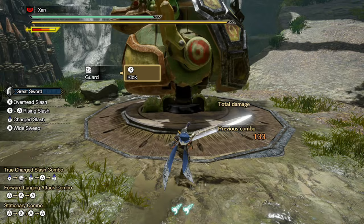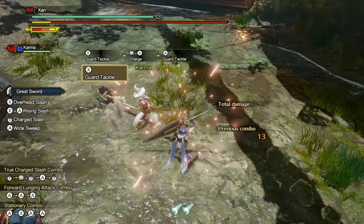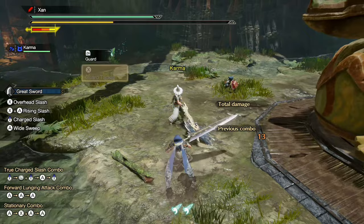There is one more important detail about this switch skill, which is supposed to be its whole selling point. Blocking a hit with a Guard Tackle will let you go straight into your strongest charged move, regardless of where you were in your combo. This can also be triggered with bombs and your teammates' attacks. In theory, this property could give the Guard Tackle an advantage over the regular tackle. The massive sharpness loss suffered by using this switch skill can be mitigated in a few different ways, like we talked about.